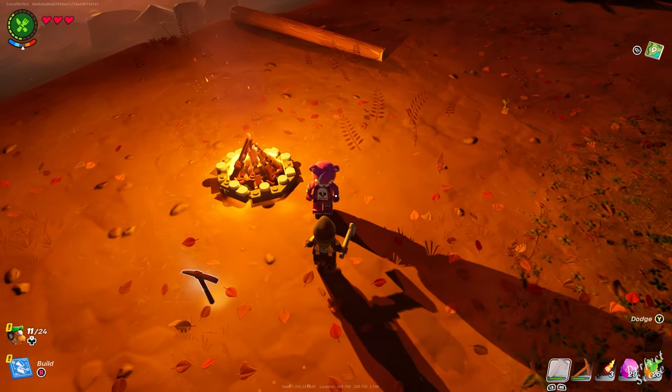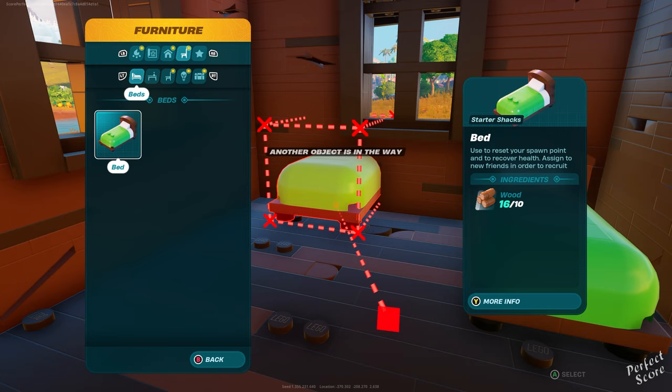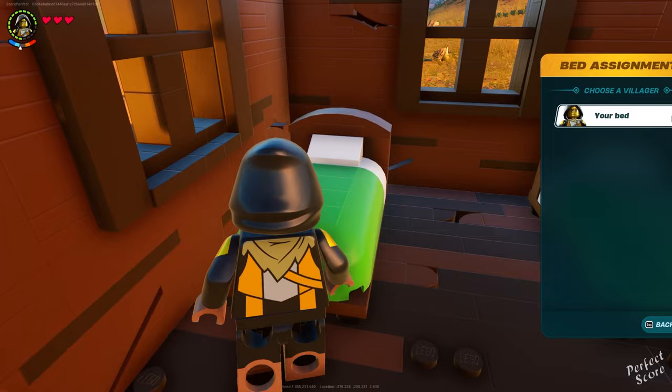In order to invite an NPC to live in any village in a survival world, you first need to create a village square, which you can unlock by talking to Cuddle Team Leader. You then need to have a basic shed with at least two beds in there, because the first bed belongs to yourself and the second bed can be used to invite any villager to live in your village.